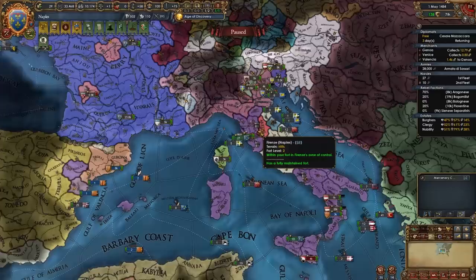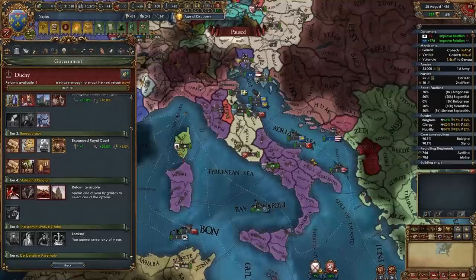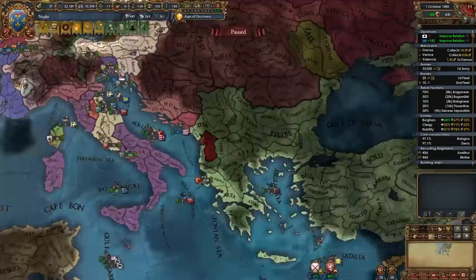Now, all the way in the 1480s, I have Siena — ideally you'd have done this a lot earlier than me. Once you take Siena and two more provinces in the Tuscany region, you will be able to take the mission which gives you permaclaims on those areas. If you've grown large and have more than 25 provinces, you will be able to take the mission 'Win the Italian Wars', which gives you mercenary discipline plus 5% until the end of the game. For your tier 4 government reform, I recommend going for Lanes for the Church because we are utilizing the papal powers quite heavily, and it will help us get good relations with the Pope.